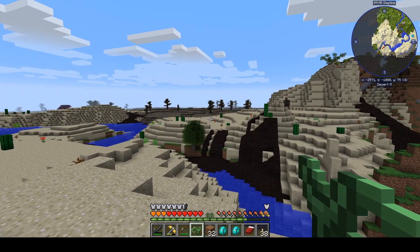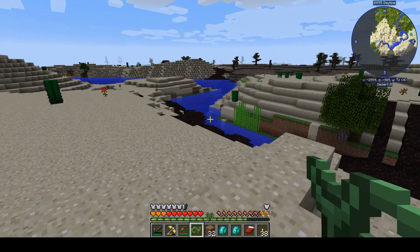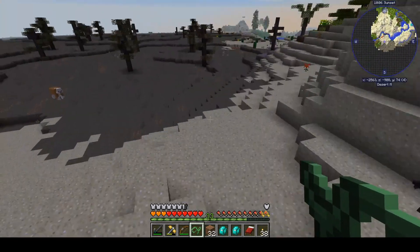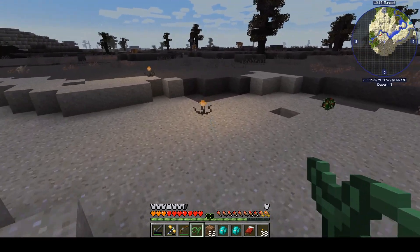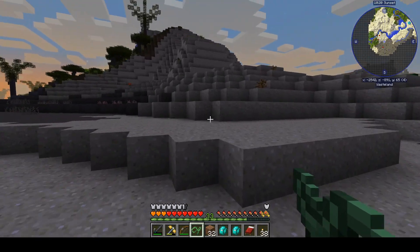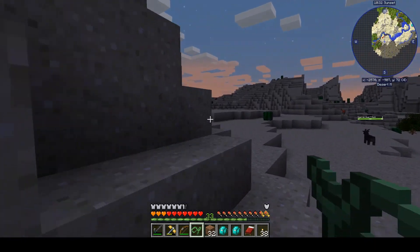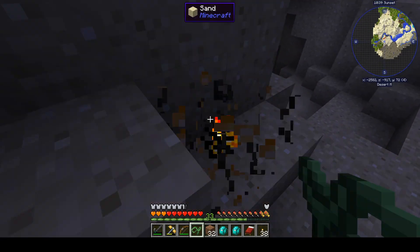I'll get some elevation and maybe wait until dusk — they do glow a little, so sometimes it's easier to spot them. I think I see one right about there, and maybe some more over the hill. Five, six — we need three more. It's getting dim out which will make them easier to see, so let's get some elevation and see if we can spot any more.